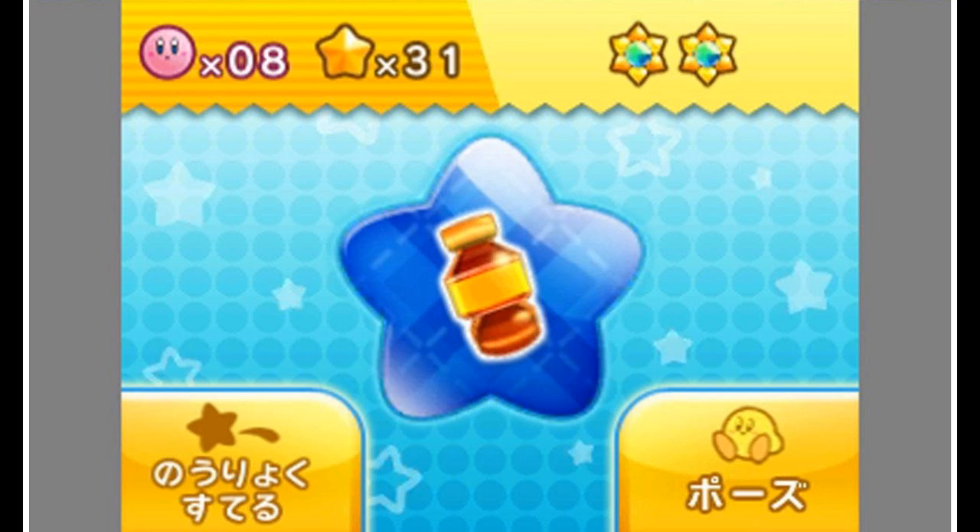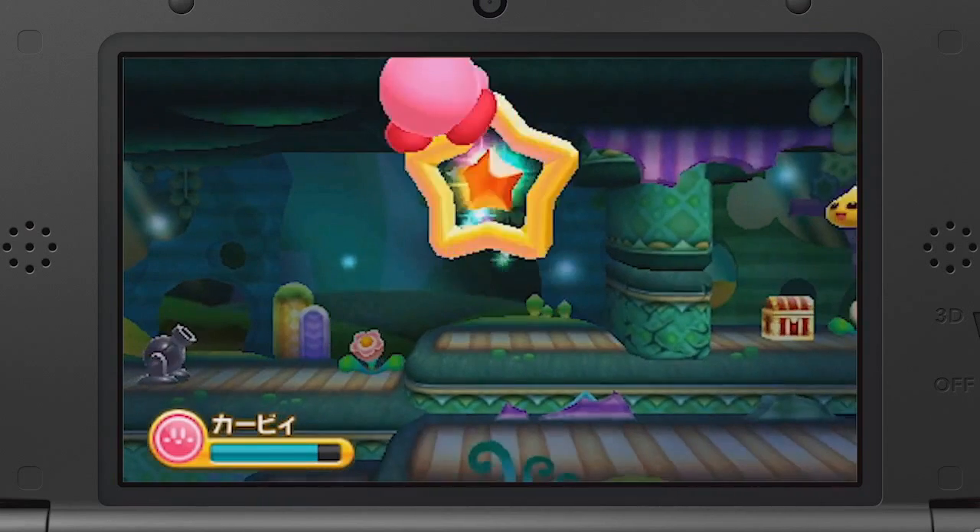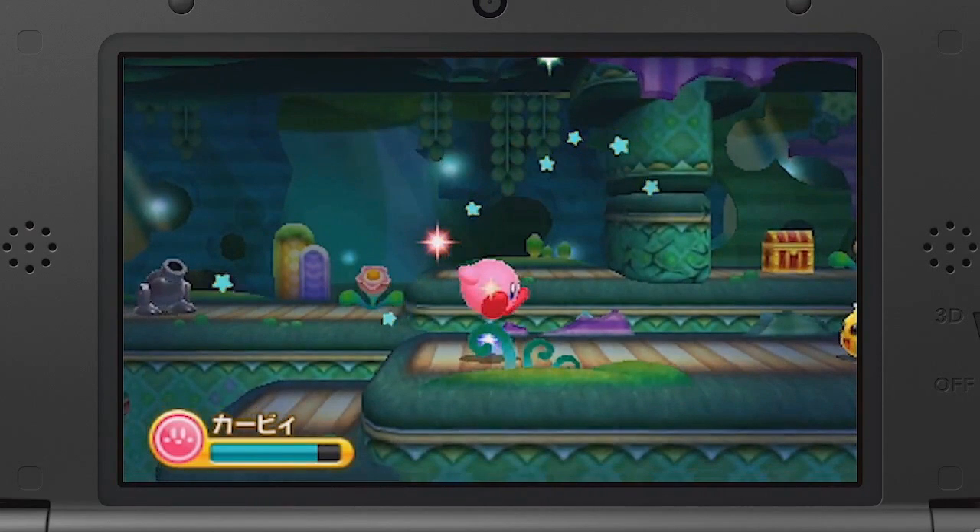Does this mean that Kirby can hold on to other health items like the Maxim Tomato? Is this limited to only items, or can abilities be stored here too? Well, we believe we have an answer to that. As many of you pointed out in our previous analysis, we failed to note the chest that could be spotted in the cave area of the trailer. The only times this appeared before was during the Great Cave Offensive of Kirby Superstar and in Kirby's Squeak Squad. In both of those games, treasures and unlockables could be found within. Perhaps in Triple Deluxe, this is where items are found and then stored for later use.